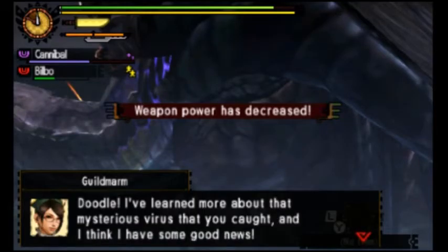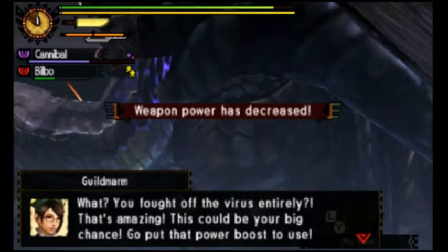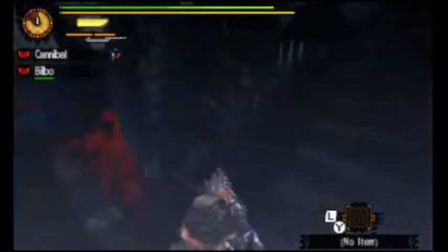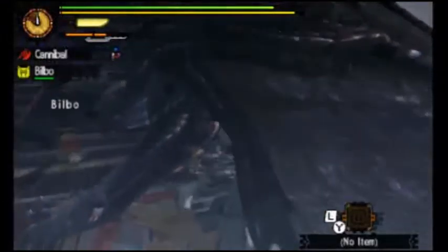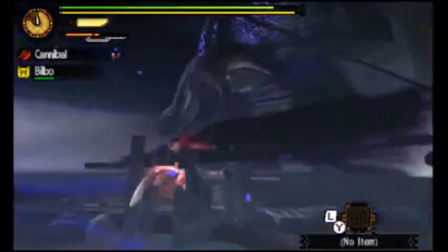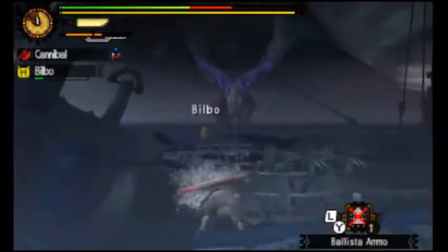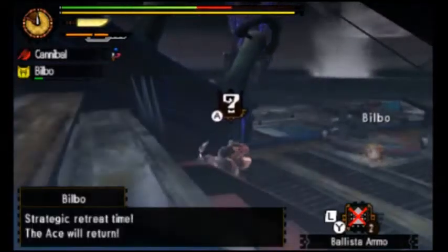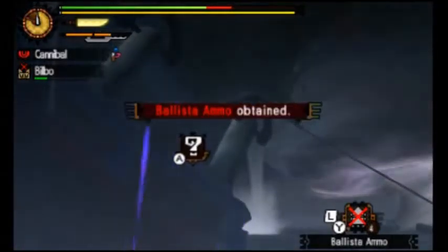'Doodle, I've learned more about the mysterious virus you caught and I think I have some good news. Those who have overcome the virus before it could take hold report experiencing a temporary boost in strength. You fought off the virus already? That's amazing! This could be your big chance — get that power boost to use.' Yes! I will destroy you! The ship is so small that I can pretty much hit him no matter where he is. Can he take damage from things that aren't the ballista? Let's just grab more ammo for that really quick.